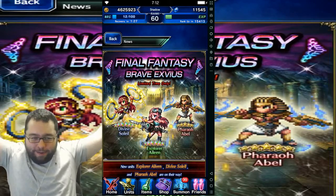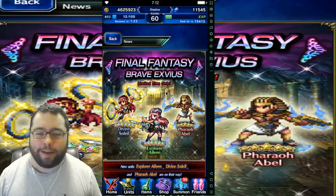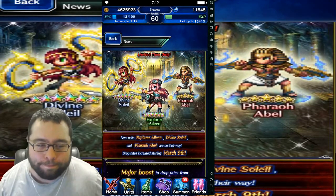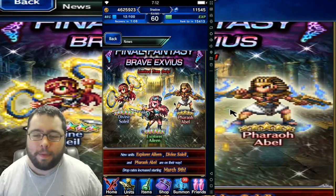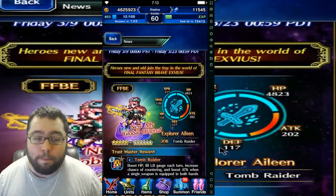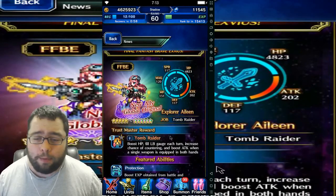Alright, welcome back! My nephew said I had to be more energetic, so let's try and be a little more energetic. We're going to do a pull on the Lara Croft Tomb Raider banner. So let's do this. Explorer Aline, Pharaoh Abel, and Divine Solal. I can't pronounce any of this. Major boost to drop rates, even though drop rates are still going to be crappy, like always.